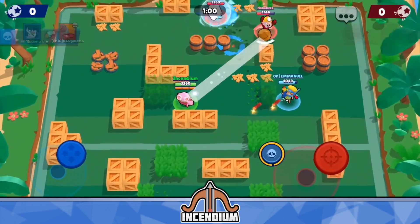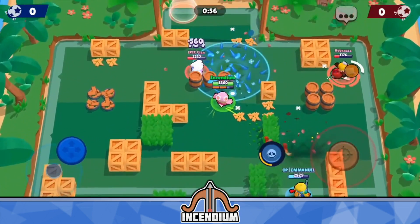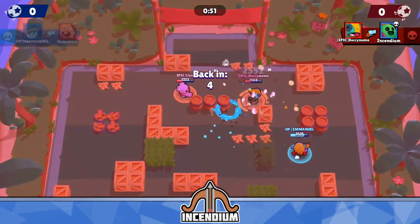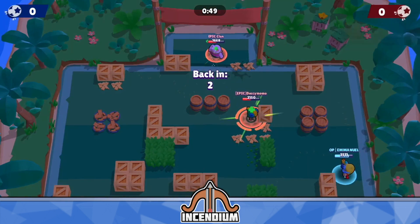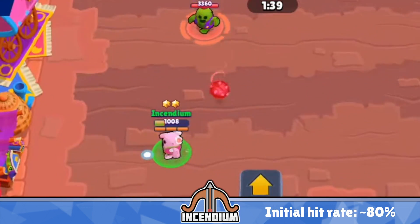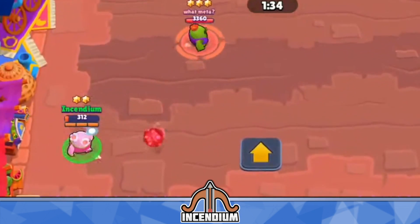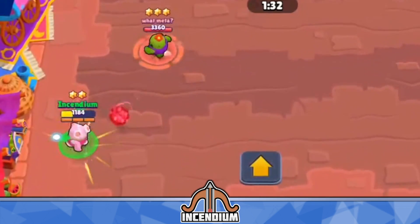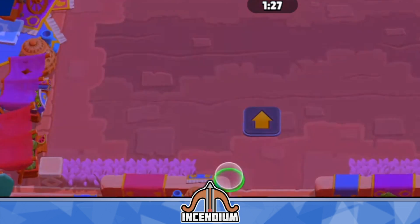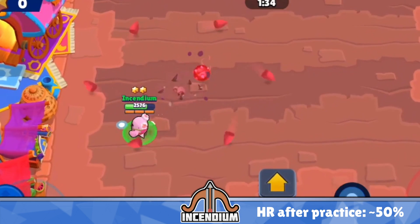I tried this myself with my friend WhatMeta in Brawl Stars — we did a bunch of Spike 1v1s to test how well you can dodge Curveball attacks. Initially, he was hitting about 70 to 80% of shots, which is what a lot of people experience because the spikes go in such a weird path. It's extremely hard to predict just by looking at them. But over time, I figured out the best way to dodge, and eventually I was able to dodge about half of his attacks.